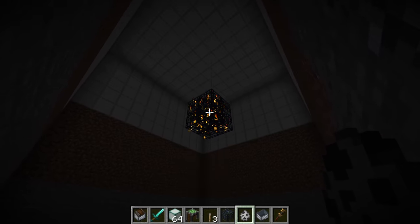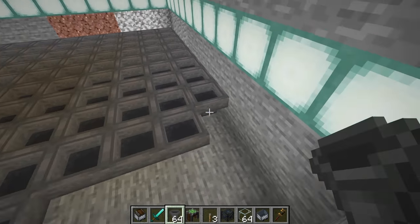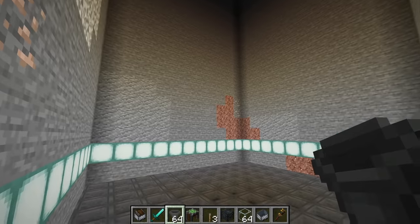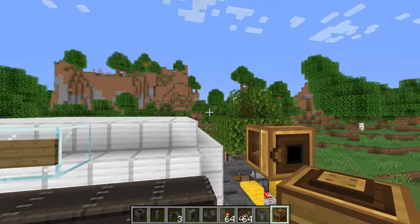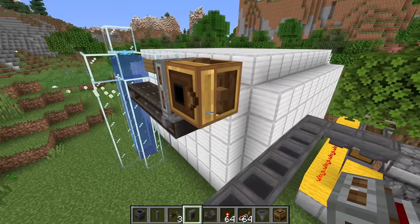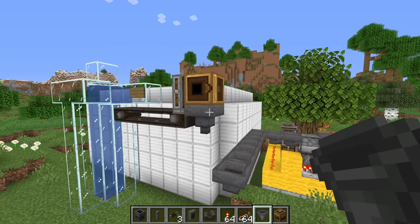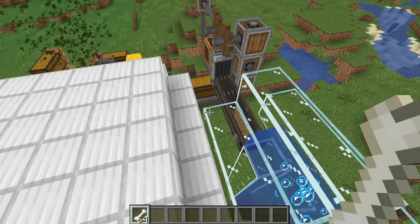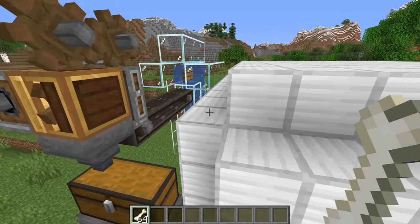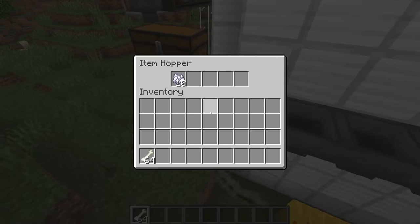Up at the top here we've got a 2x2 cube of skeleton mob spawners, and you can see the skeletons spawn and immediately fall down to the bottom to their death. Down at the bottom for the item collection system, I haven't really done anything Create-related — instead I've stuck to the old vanilla Minecraft ways of just placing a floor of hoppers. The next part of this process is to convert our bones into bone meal, and I imagine we do this making use of a mechanical crafter. If we hook up all of these things and then output into a hopper, this could work.